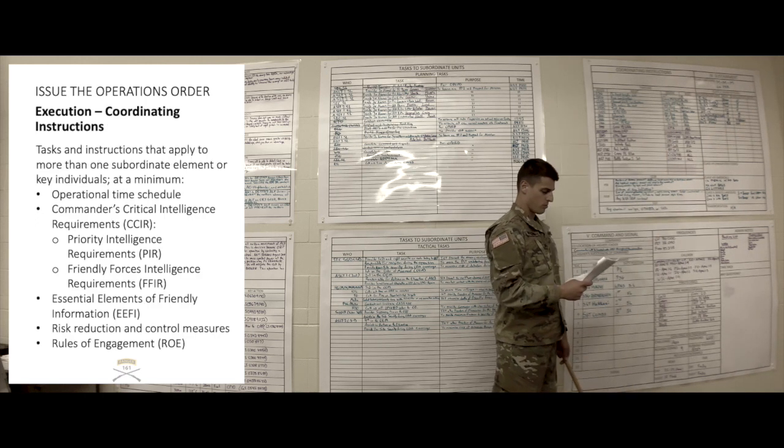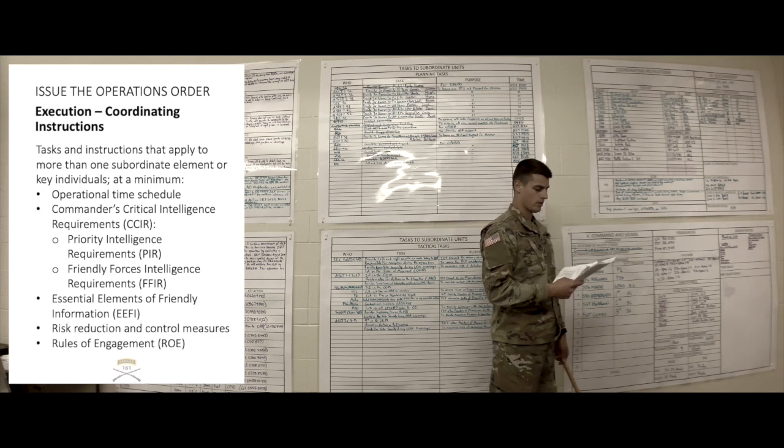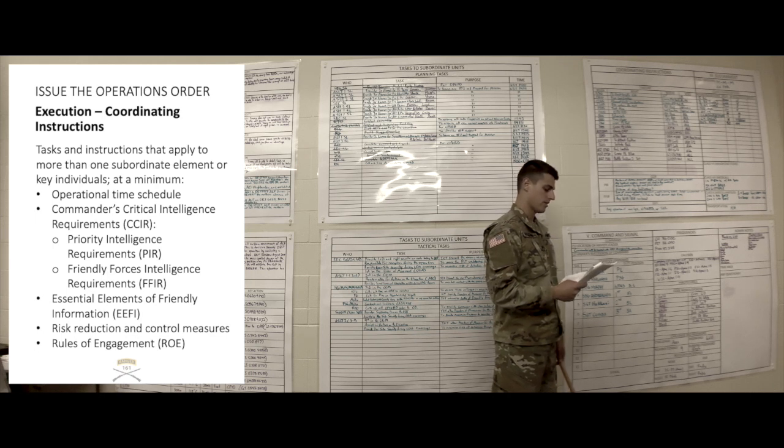Coordinated instructions. Order of movement will be 1st squad, Gun Team 1, 2nd squad, Gun Team 2, and 3rd squad. Utilize movement formations appropriate to the situation — METTC. Squads should attempt to remain in traveling overwatch due to the enemy situation, and use bounding overwatch when necessary. Methods for marking PZs: day will be VS-17 panel, verify color with pilots on approach, smoke if in thick vegetation. During night, use IR or blue chemlight spun in circle on the end of 550 cord. Rehearsal priority: actions on the objective, react to contact, crossing an LDA, CASEVAC, and then as per subunit needs.